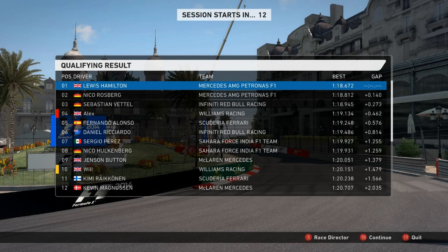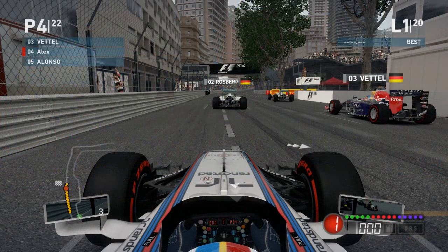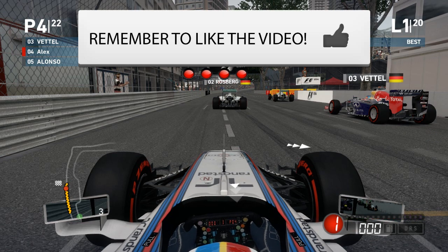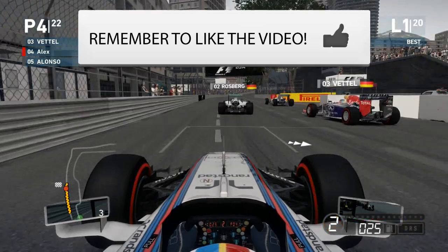Hey guys, it's Zax and we are back with F1 2014 co-op career mode. Here are the qualifying results for Monaco — I start fourth and Will starts in tenth place, so a pretty decent qualifying there for Williams. I've got some decent pace to hopefully get a good result in the race today, and we've got plus two on fuel as well, so hopefully that can get us near the top three.